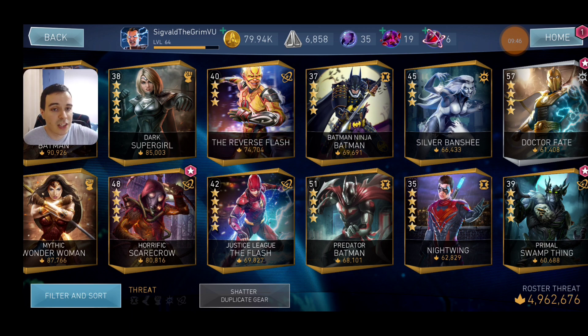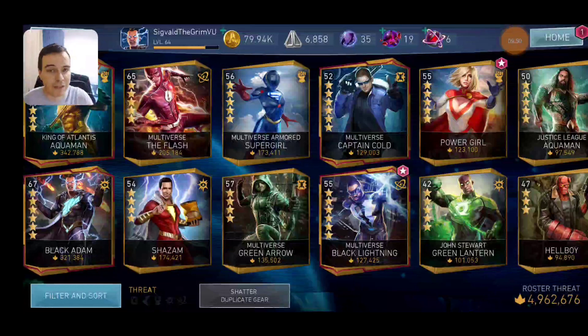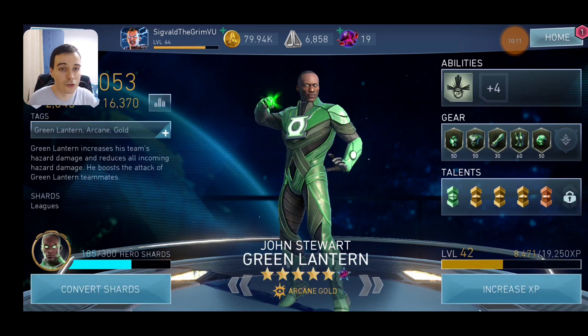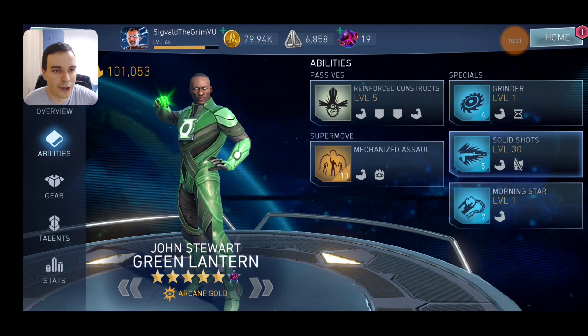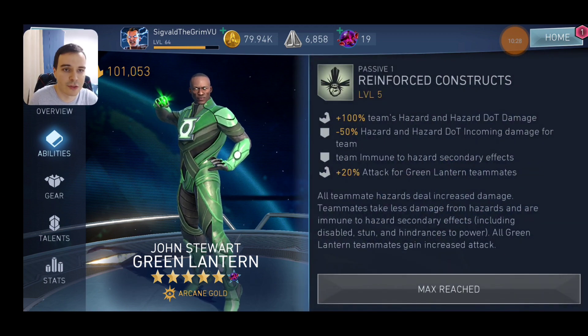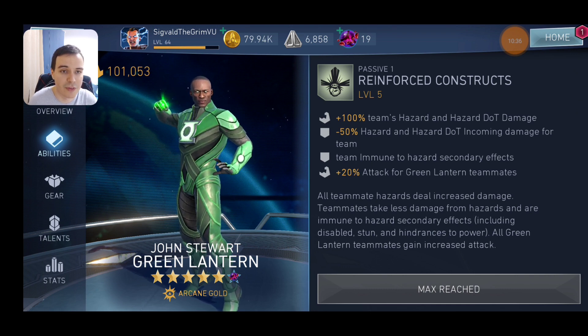So let's recap. At this point when you are making this decision, you're going to have King of Lens Aquaman at 6 stars and Power Girl at 4 stars, and that's pretty much it. There's one more character I forgot to mention and I'm glad I remembered, because it would have been a shame to miss — the third one is going to be Jon Stewart Green Lantern. He will be a pretty well-rounded character with solid shots, an armor-piercing ability, some hazard DOT damage, and his passive is very good because it will negate the secondary effects of hazards.